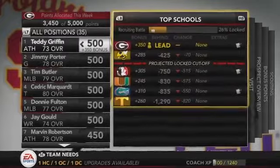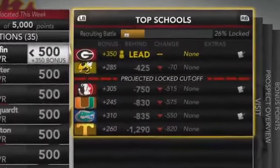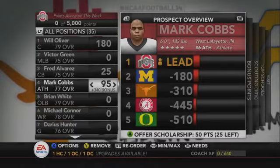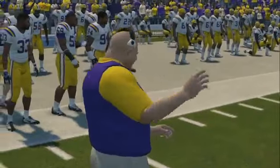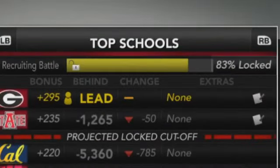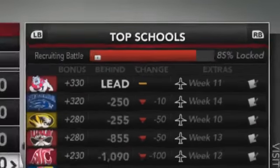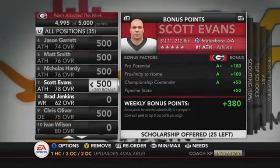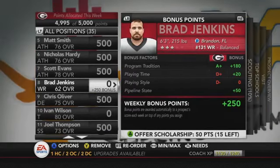Here it is: Power Recruiting. It's a points-based system this year. Every week in the regular season you'll get 5,000 points to allocate to the players you're targeting and recruiting, with a max of 500 points per player per week. So you could spend 500 on 10 players, 250 on 20 players — you figure out how you want to separate your recruiting and who you want to focus on.